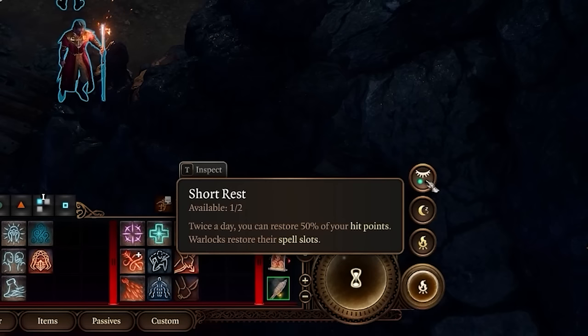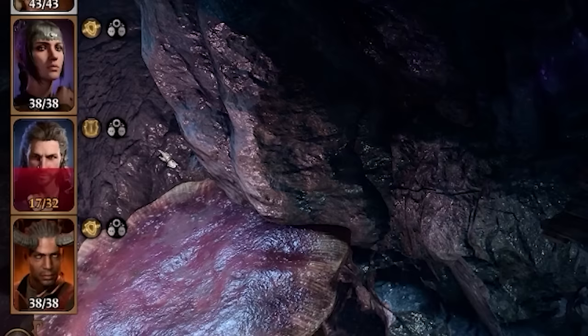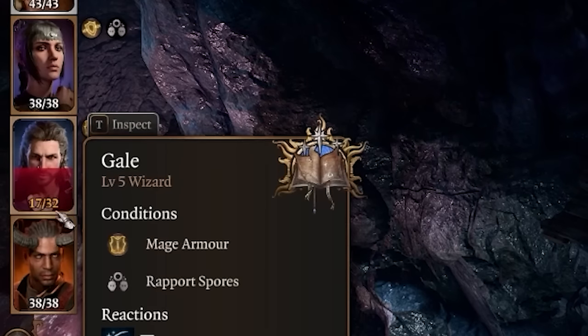The next recommendation is to make sure you're using your short rests. You get two per day and they give your group half their health back when you use them — so no matter how much health they're missing, they get 50% back. He's got 32 health, so he'll get 16 back — now he's got 17 out of 32. If we did it again he'd go to full.